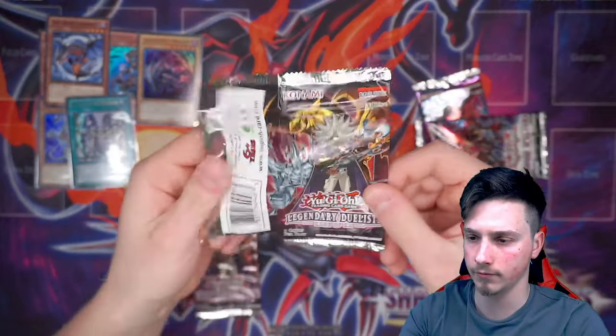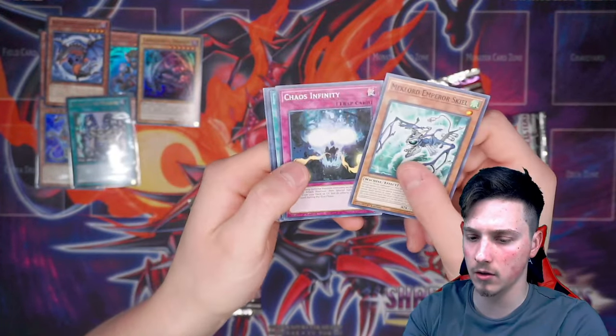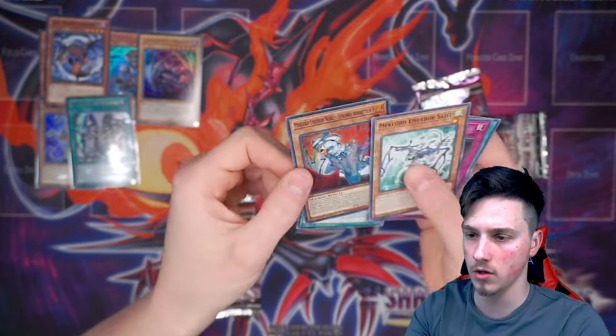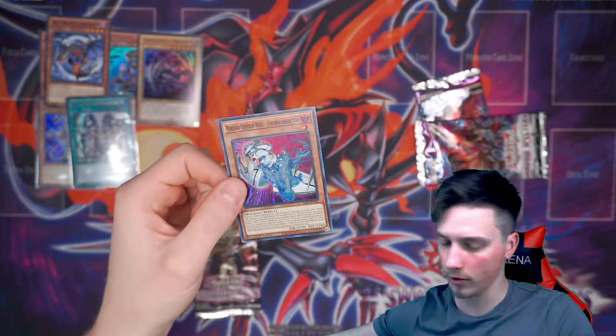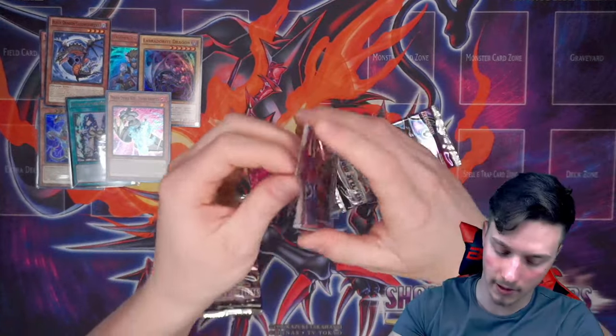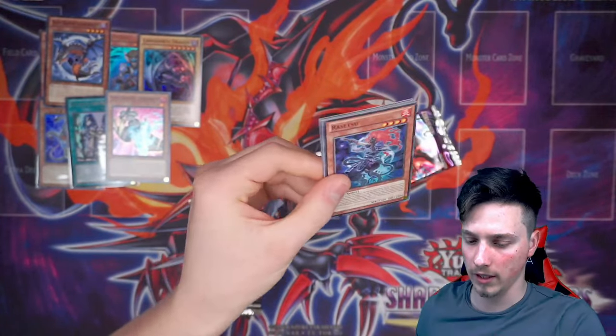Save for Rage of Ra. Mechlord Emperor Skeel Chain. And, ooh — Mechlord Emperor Wysel Synchro Absorption. There's another foil — decent. Going to go for Shadow Spectres, and then we'll go back to Shadow Spectres. Come on, give us an ulti, please.